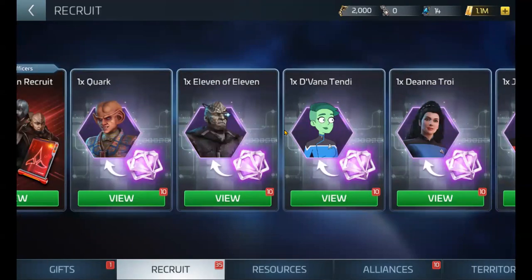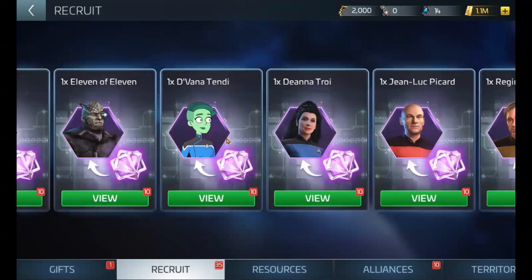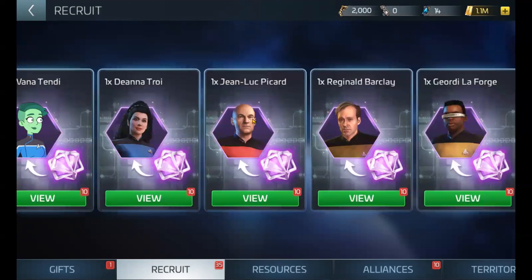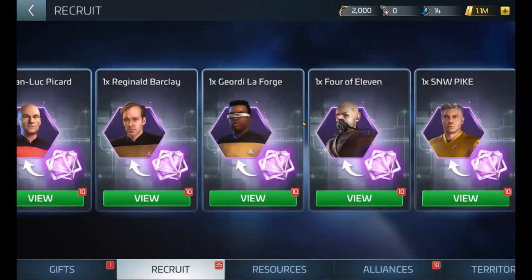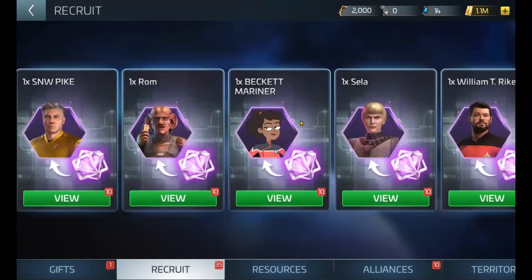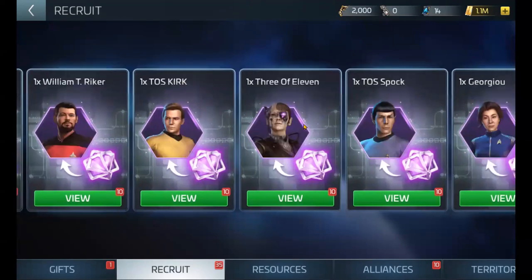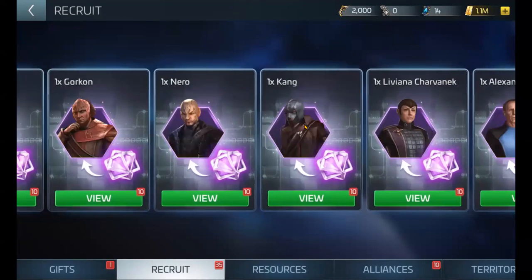Not all officers are in transporter patterns, but there are a lot of useful ones. For example, Devana Tendi is a great lower decks officer and she gives you hull health. We have Jean-Luc Picard — he's a good captain for a second hostile farming crew. We have Geordi LaForge, and Riker — Riker is good for armadas. You have 6 of 11 at the end here, and if you don't have 6 of 11, you can pick him up — he's a great armada officer.